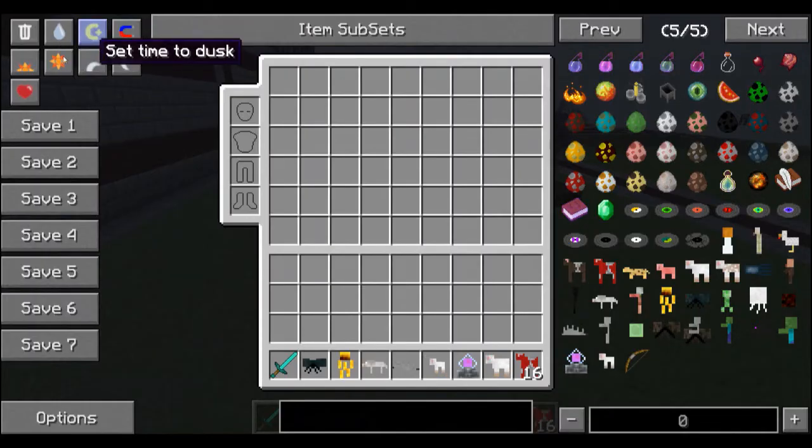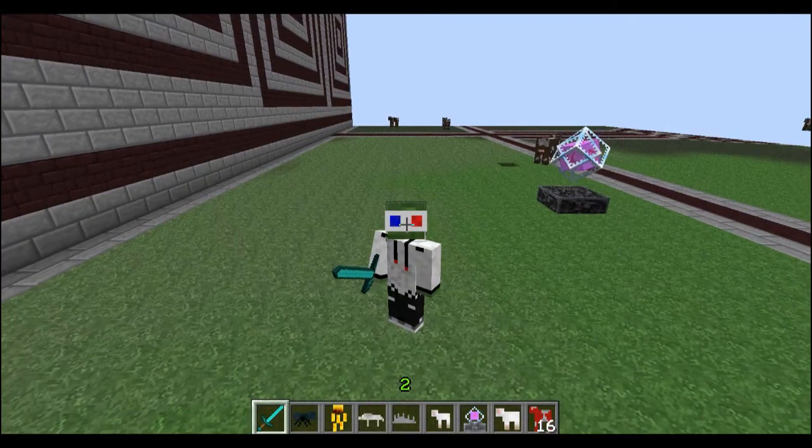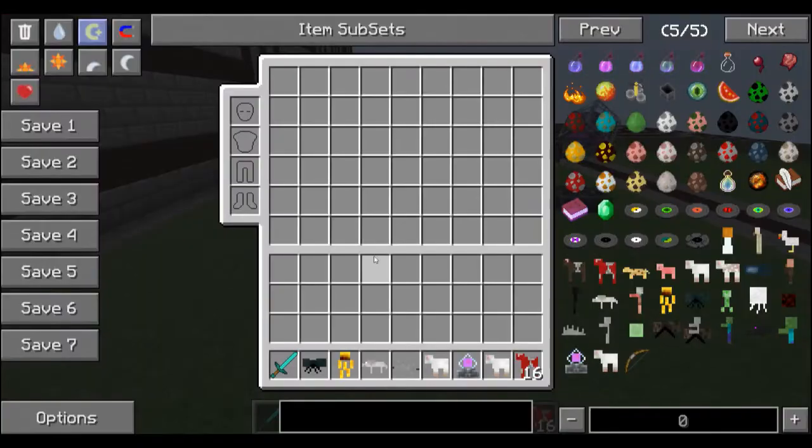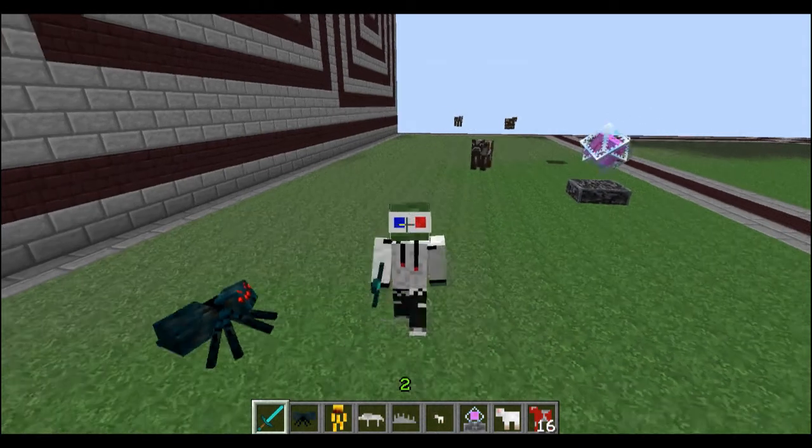Let me just set it to daytime, and hopefully that will fix it. Okay, there we go. Sorry, that flashing in the background was just driving me mad. So, as well as all these animals, it actually gives two new blocks: the minimizer, and the ender crystal - which is not a new block, but you see it in the End, on top of those obsidian pillars. What this ender crystal actually does is...